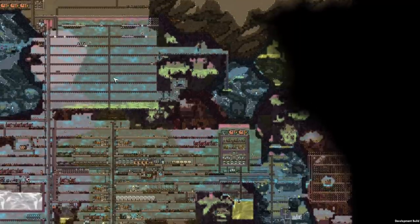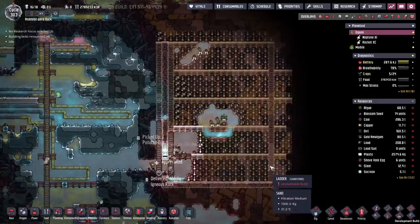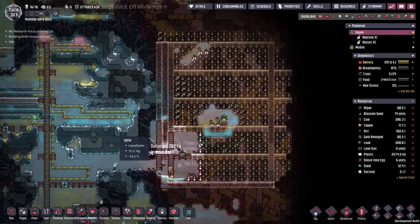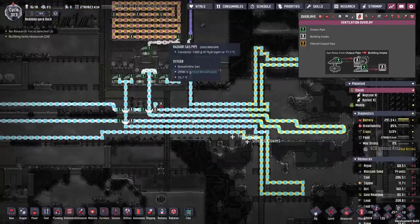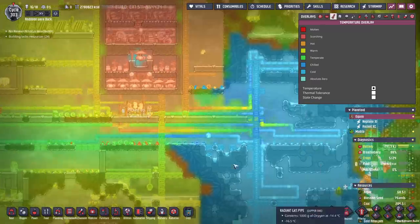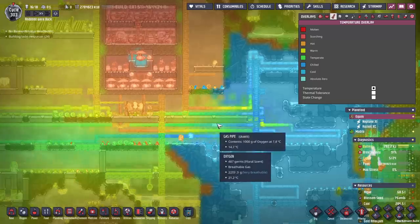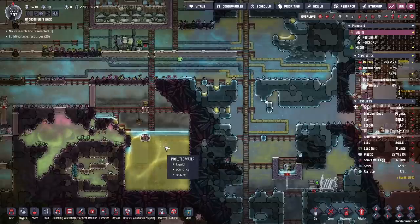We've got plenty of space for a nice nuclear reactor in there and then all the plants that will go with it - we want to mutate a bunch of plants. This should only take a couple of minutes; all we've got to do is core out this entire area. This place has been cooling all our oxygen supply since we got that oxygen production facility up, and it seems to be doing a pretty good job. The oxygen comes out as cold oxygen at about nine to ten degrees - perfectly fine.